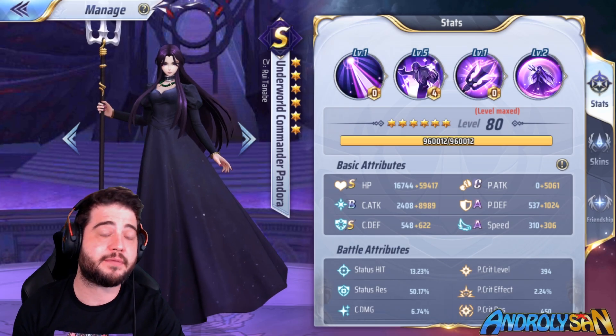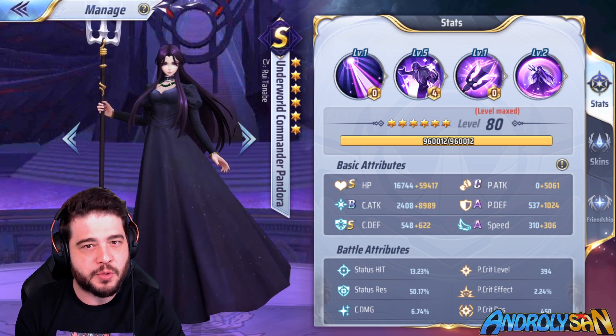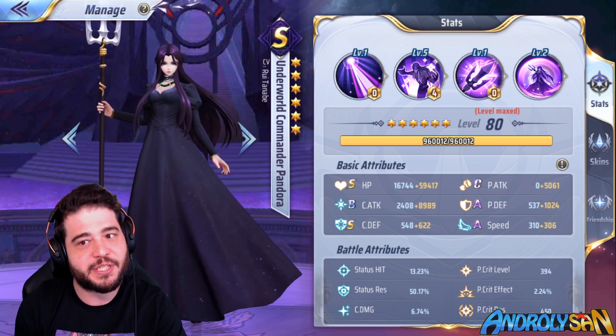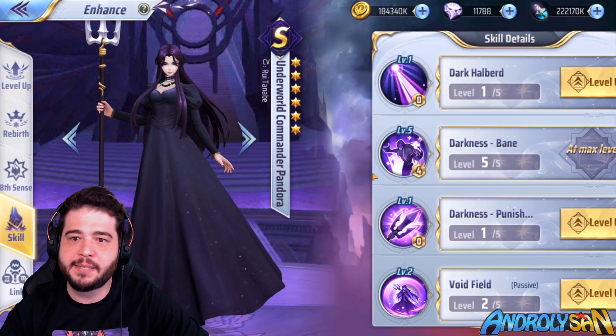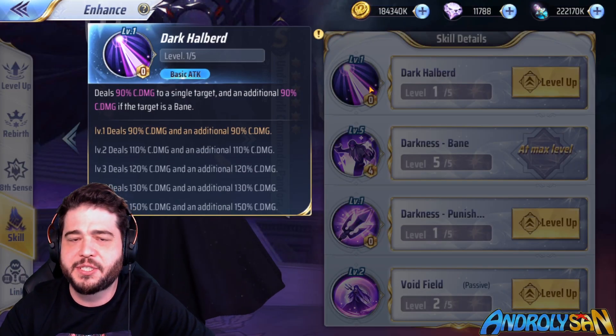Commander Pandora is a unit that fulfills two functions in a team. The first one is going to be as a sort of control, although she's really expensive for just control, and the other one is as a damage booster, which is the really fun way to use her. Her skills are not overly complicated, so let's take them from the top, starting with Dark Halbert, which is a regular cosmic damage type individual attack.